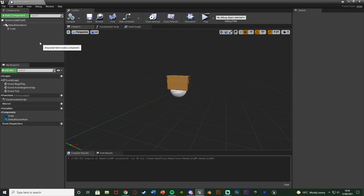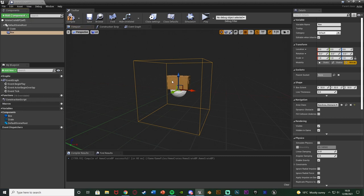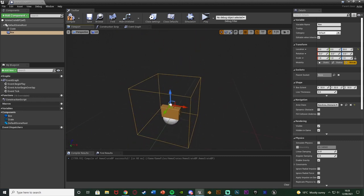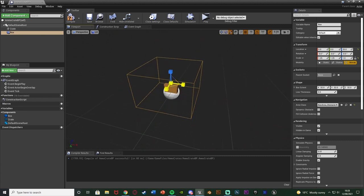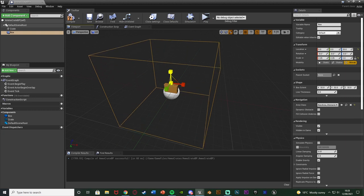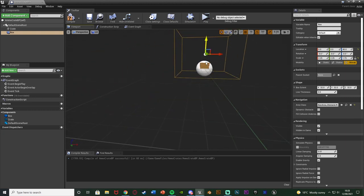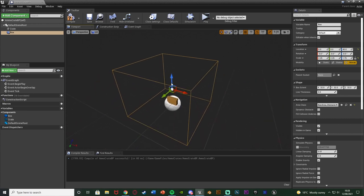Compile and save, then deselect that, add a component again, and add a Box Collision. This box collision defines the area - if the player is inside it they can interact with and pick up the ammo crate. Make it as big as you want. So if the player is in this area they can pick up the ammo crate. Customize this to get it perfect for you.